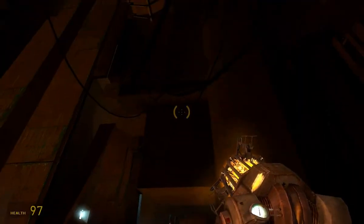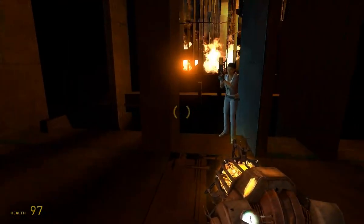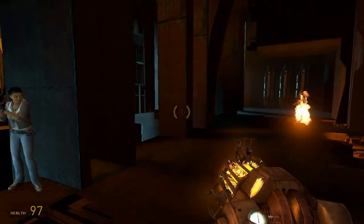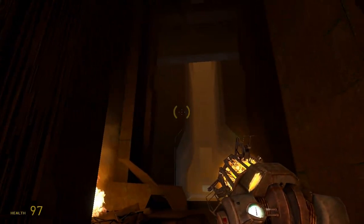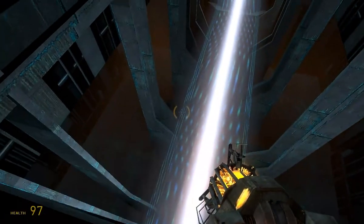Hi guys, and welcome back to an architecture tour of Half-Life 2. I am Simon, and we are back in the Citadel. Half-Life 2 was mostly blue, and was mostly that color. But now of course it's on fire, so it's mostly orange. Other than that, it still looks more or less the same.